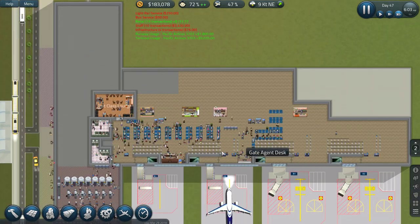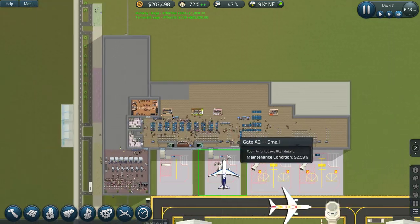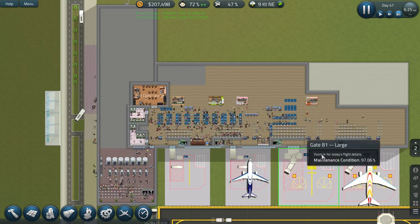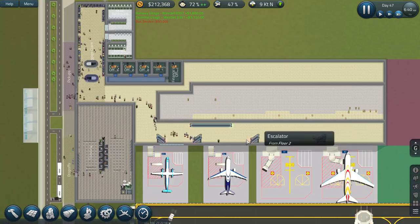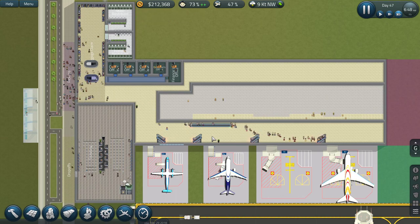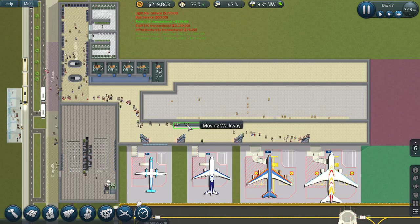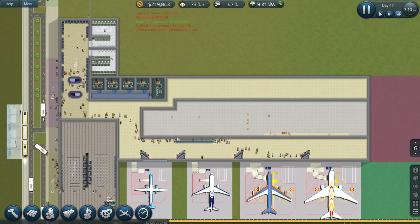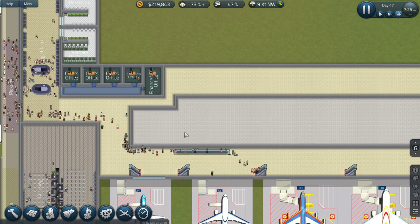I think we're starting to see a better use of the airport now. Security is still handling it - we want to revamp it but I don't think it's a top priority. We can keep expanding and doing more walkways and things like that. Things are starting to work, I believe.